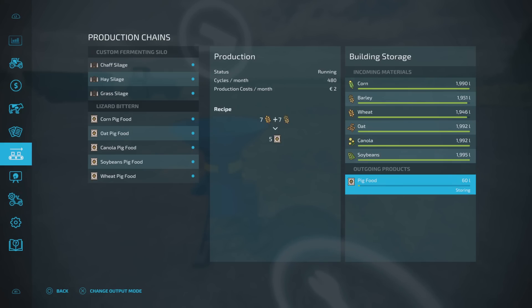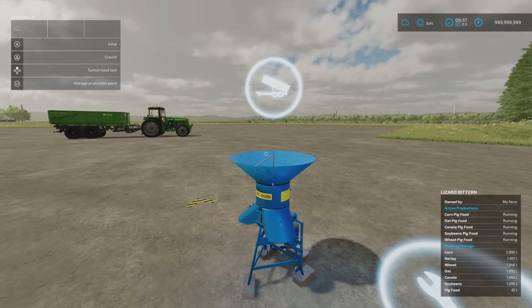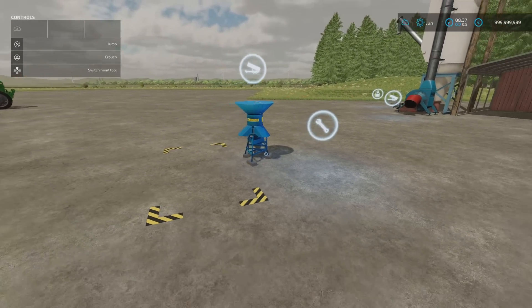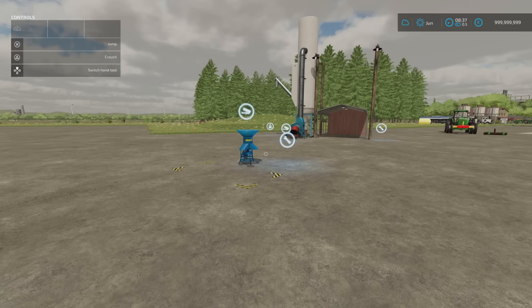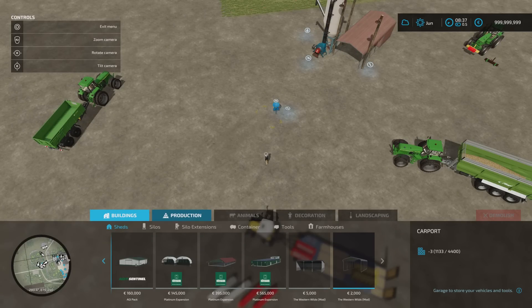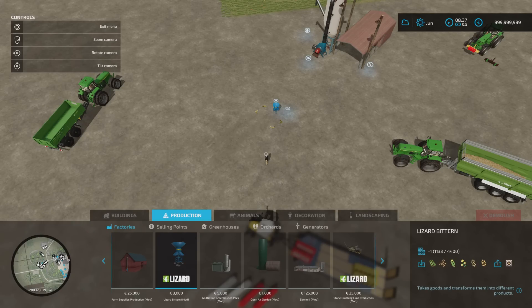It's chugging away producing pig food pallets. To put material in, just back up close and tip into it — you can use buckets and similar. There are only small amounts involved, so if you're running a small farm you can get pig food production going fairly quickly. Nice and inexpensive. You'll find it under Build Mode, Productions, Factories — just three grand. Cheap as chips to get pig food going.